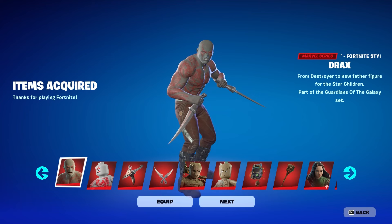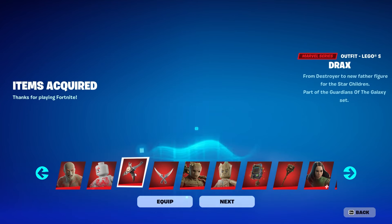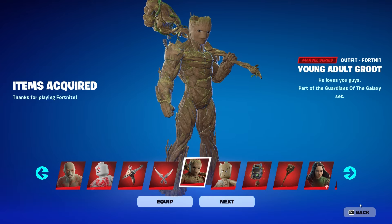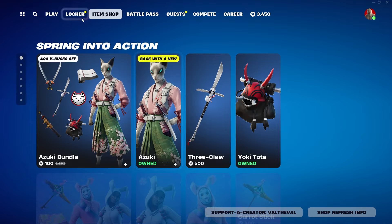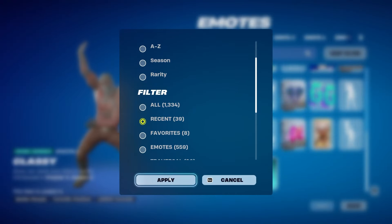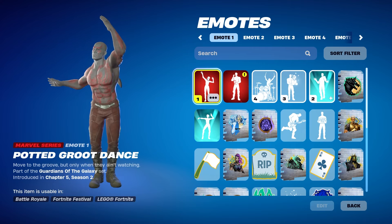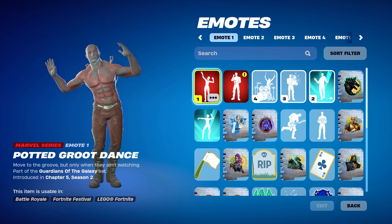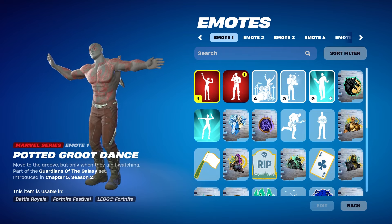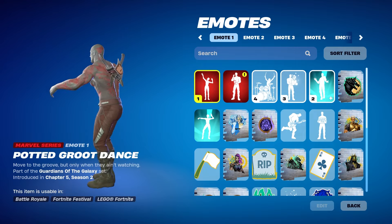All right, we got all the items. Let's put on Drax first, then his pickaxe — the blades. I want to take a look at the emotes before I hop into the game, so let's filter it. There's the Potted Groot Dance — oh that's great, I love that! Ten out of ten, dude.